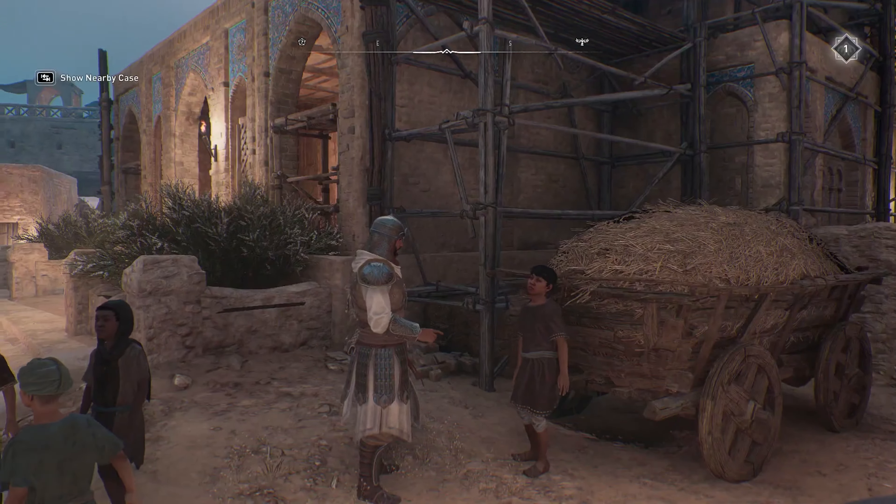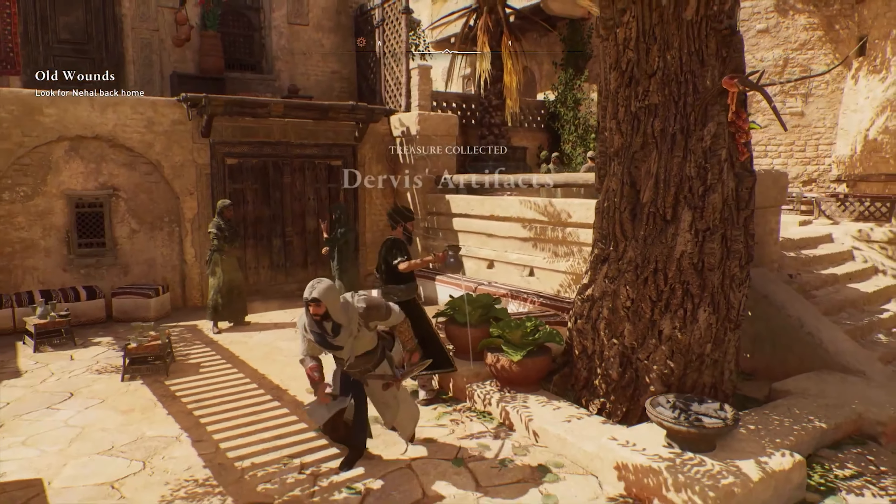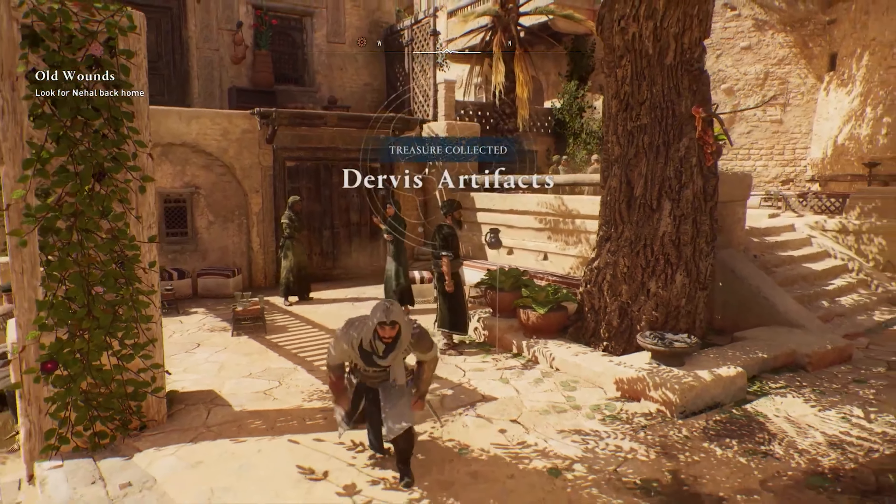Dervish artifacts have been found in the possession of 18 people in Baghdad after Noor's lead was discovered during the investigation of Ali Abi Muhammad. These valuable artifacts are tradable for resources that can be used for upgrades such as steel, leather, and components. As a final reward, a unique costume can be obtained.